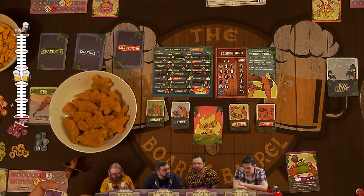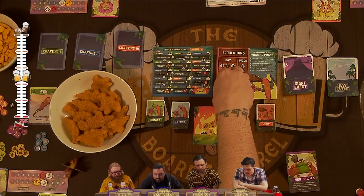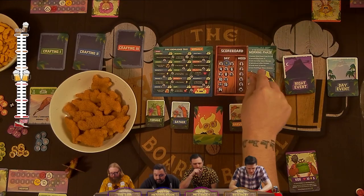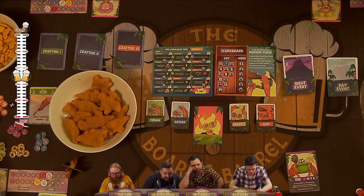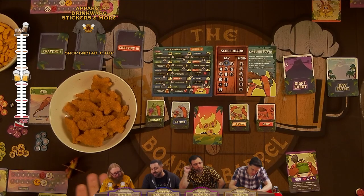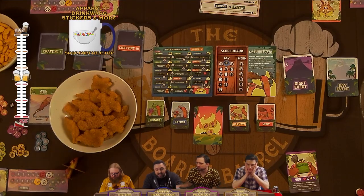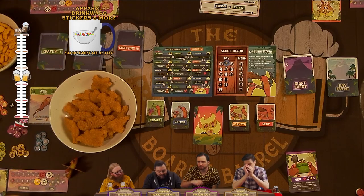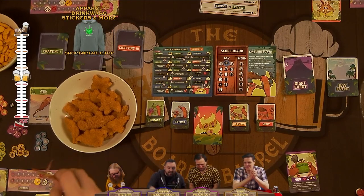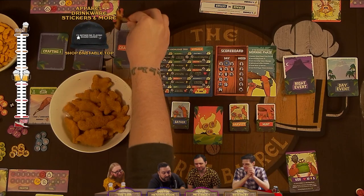After the night phase, we go to the morning phase — basically the cleanup phase for the next day. We remove the wood count from the fire pit, increase the day tracker, and each character takes one damage. Then we refresh stamina back up to max, and we can trade any items we want with each other — this is the only point where you can pass items between players. Then pass the first player token to the next player.